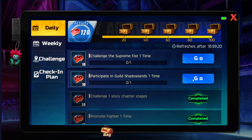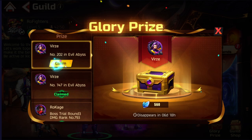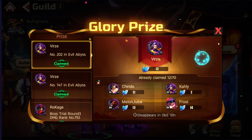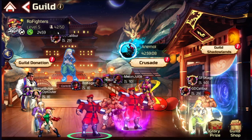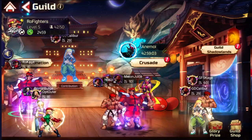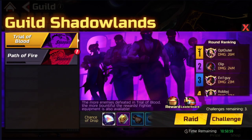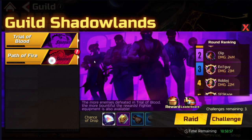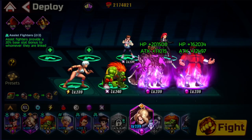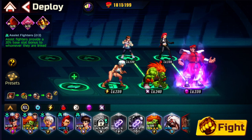Then guild shadowlands — I need to go into my guild and claim rewards. By the way, Row Fighters — you can see on the left there are eight more spots open, you're all welcome to join, just be active. Then go into guild shadowlands — perfect, one just started, let me go into this one and pick a strategy.